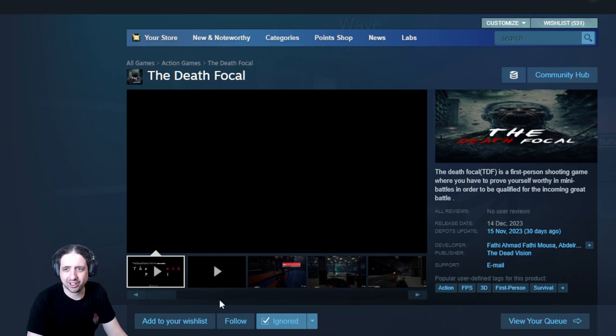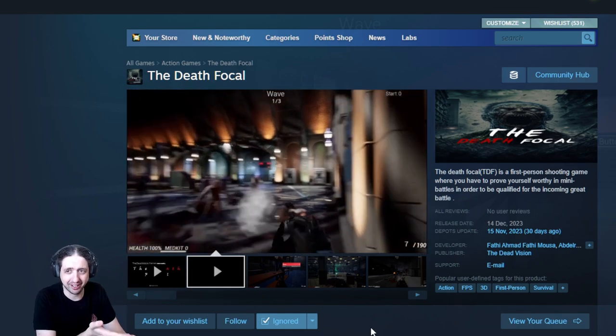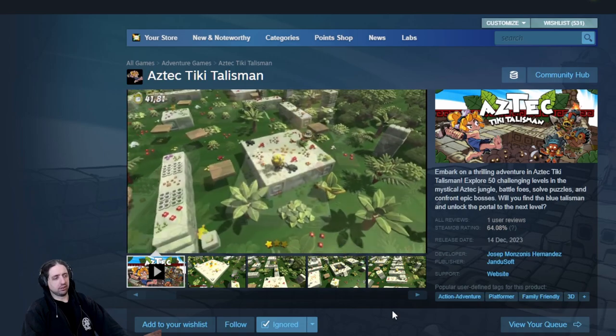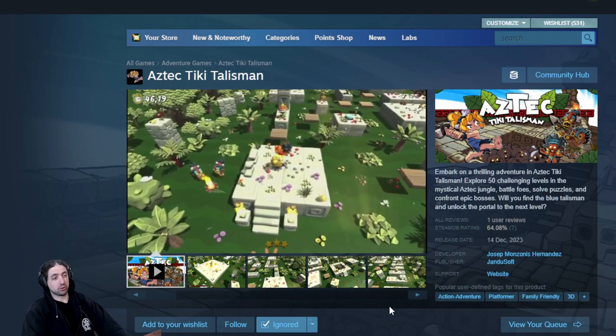And look at the thumbnail for the next trailer. Come on. Looking at the actual gameplay itself, it looks really bad. Aztec Tiki Talisman Action Adventure Platformer Family Friendly 3D — looks like a basic action platformer. That's what you want.